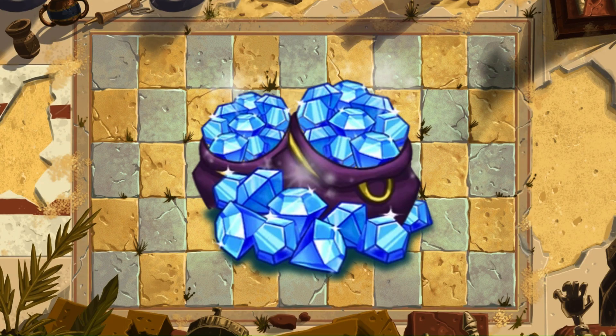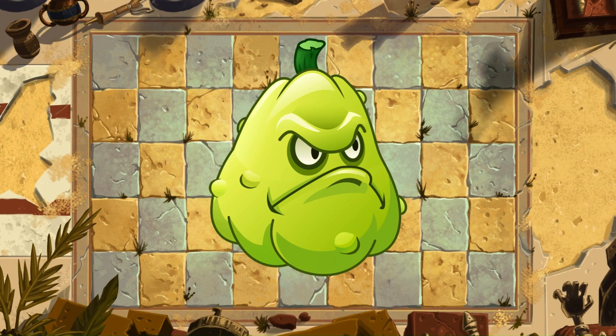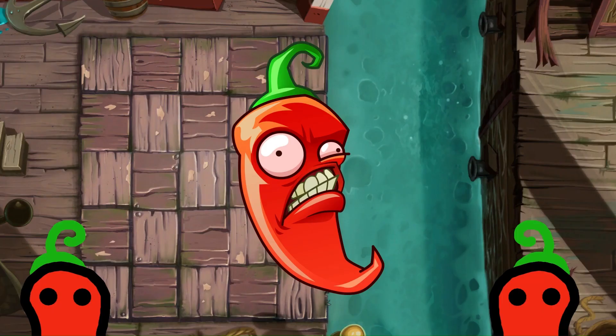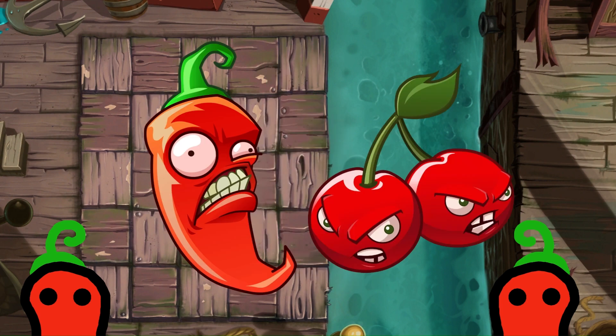Next we have the gem plants, starting with Squash. What can I say — this design for Squash is iconic. I feel like when I think Squash I think this design. He's a decent B tier. Jalapeno — iconic, yes, but does it actually look good? No. Somebody needs to put this guy out of his misery.